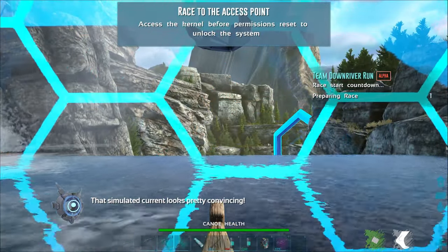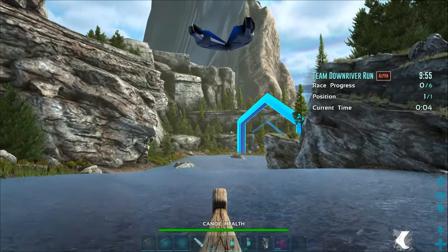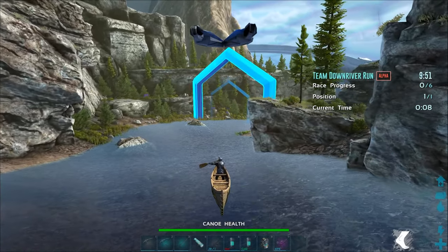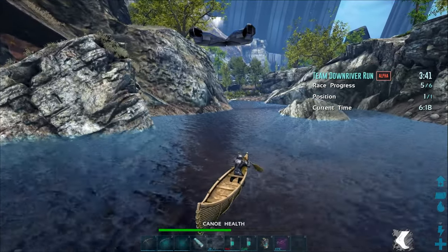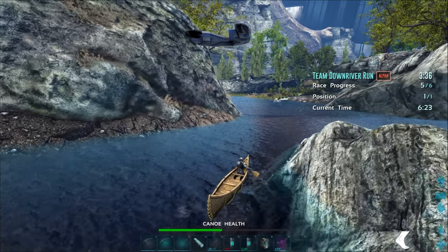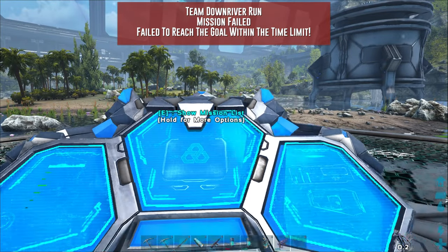Alpha difficulty is where things get a little bit more interesting. The amount of time required is still luxurious at a solid 10 minutes, but the problem now is you can't touch anything. If you rub up against a rock the wrong way, your health will go down substantially. I just grazed this wall and my health goes down by half. I grazed up against another rock — and that's it, that was the entire run. I had full health, and then in two slight grazings of the rock I was kicked out of the mission because my canoe was destroyed.